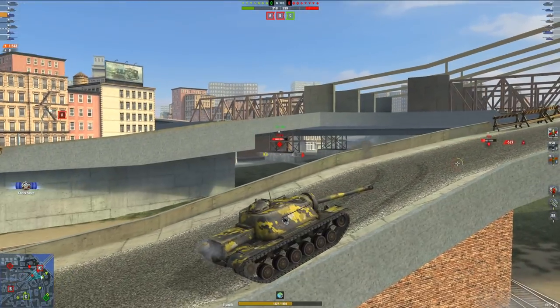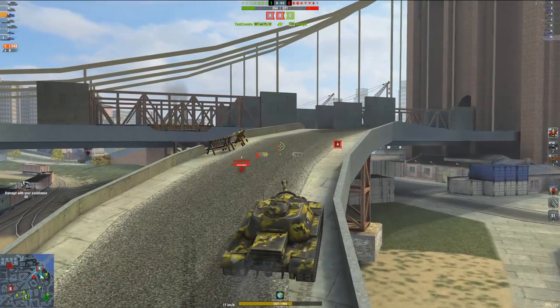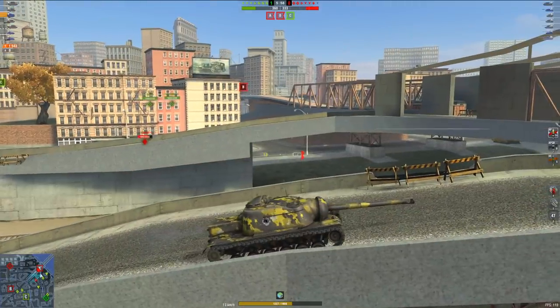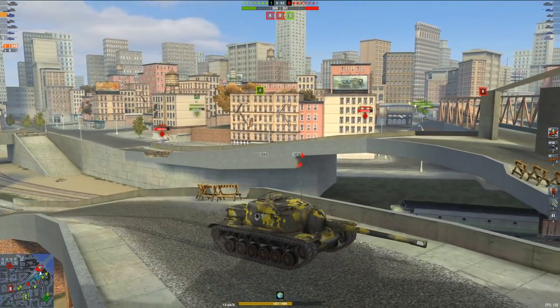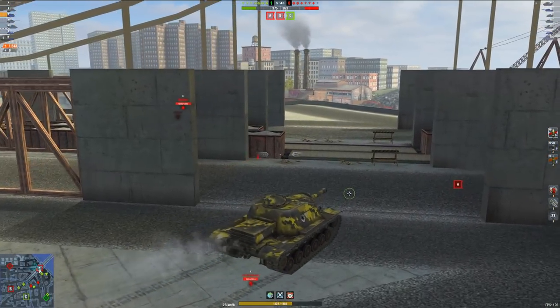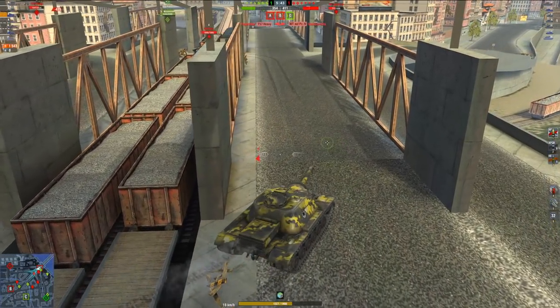Even though the Badger has good DPM, it wouldn't have gotten into position this quickly because I have Speed Boost. And even if it did, it wouldn't have dealt nearly the amount of damage, because it just doesn't have that 640 alpha damage per shot. Now the Sheridan is going to run away — that's the Sheridan playstyle. Run away from your opponents. That's the issue with these turretless tank destroyers: you kind of feel useless when you're stuck in a scenario where you can't deal with the Sheridan.